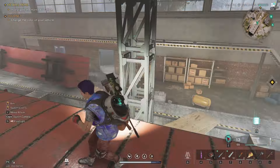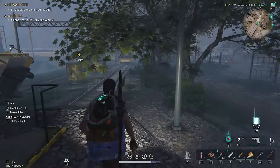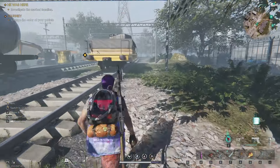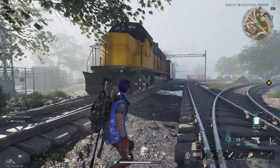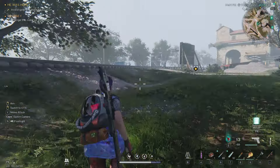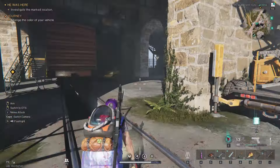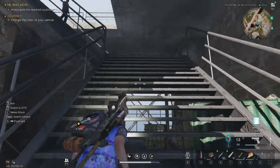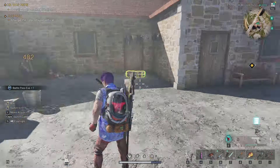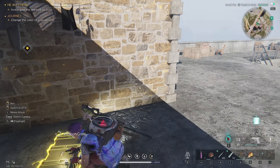It's kind of a long, drawn-out way to get here, but there it is for the mystical crate. Now that probably completes your exploration; however, there is another crate that we can go grab. We're going to go back to where we started at that train engine, and from there we're going to keep going up the tracks to the north. We're going to go into this junction building right here, come out the back door, and go up these big metal stairs. You're going to have a storage crate to the right and a weapons crate right in front of you.